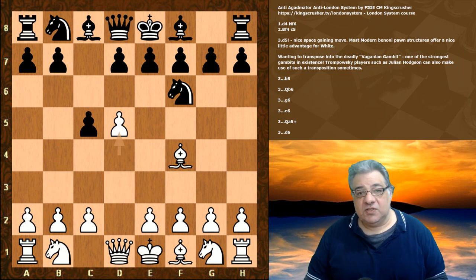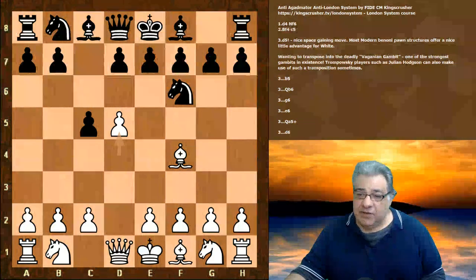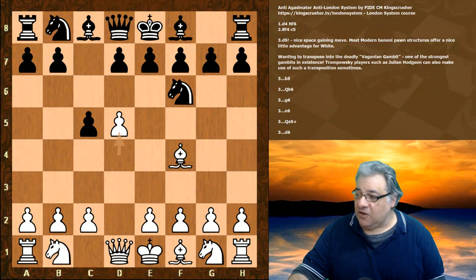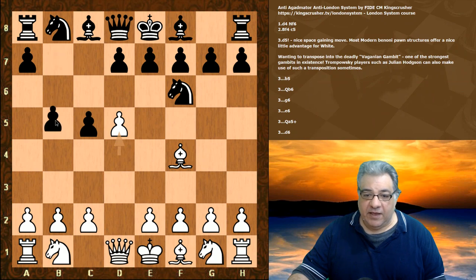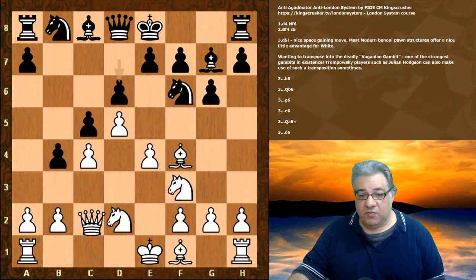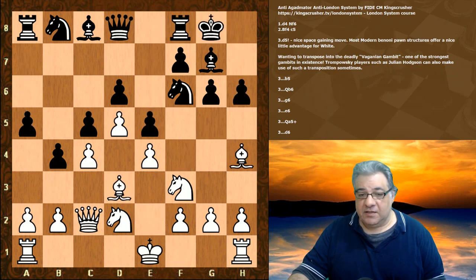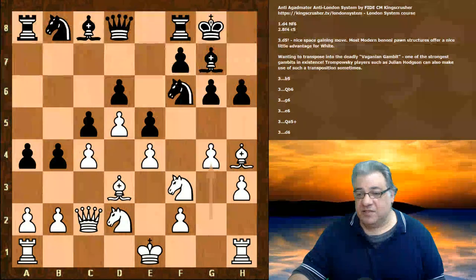If this is going into Benoni-type pawn structures, generally white has a nice pleasant solid small advantage. White doesn't have to follow up with c4 — white can also consider Nc3. For example, if black plays b5, then c4 and this is a pretty nice position for white, with a pleasant little advantage looking forward to all sorts of possibilities. The tension is there; it's a nice exciting position.